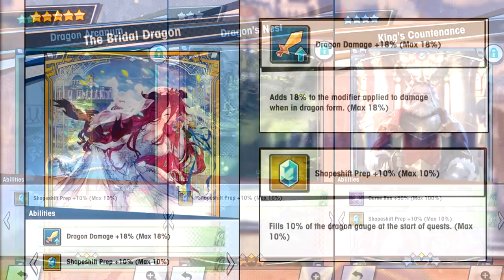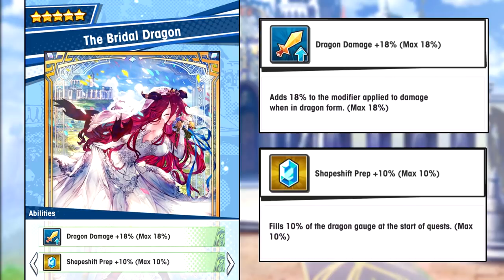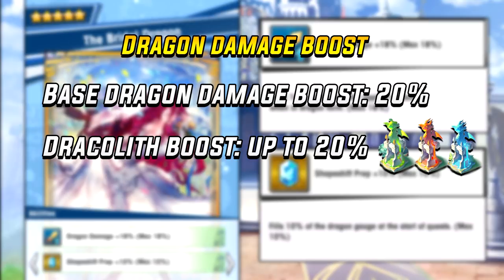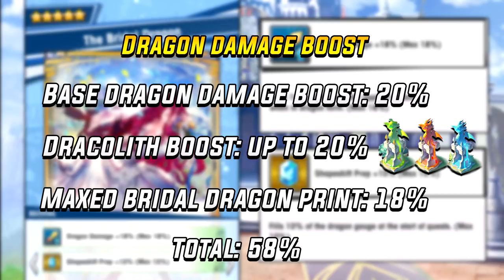This is pretty good. This obviously means that your character will deal a little bit more damage as a dragon. The base transformation dragon damage boost is 20%, then we have Dracolith buildings that give 1% bonus damage per level and go up to 20% — that's 40% right there. Then add 18% from the warm print and you have a total of 58% bonus dragon damage. Pretty good stuff.